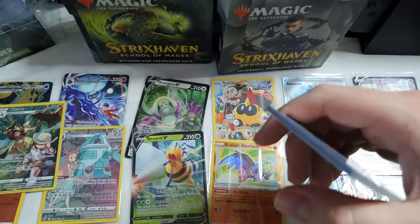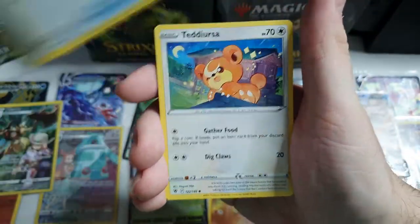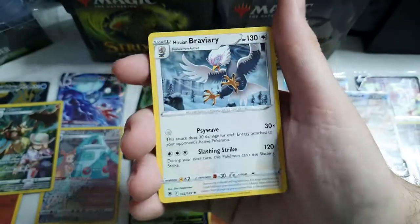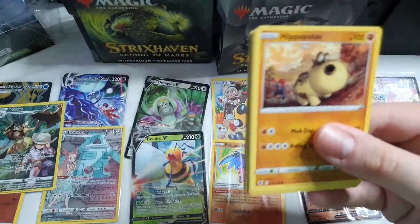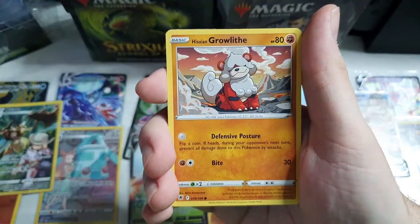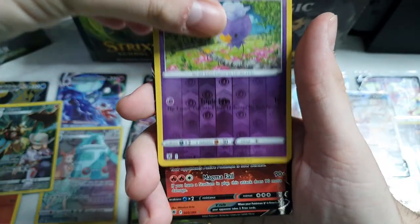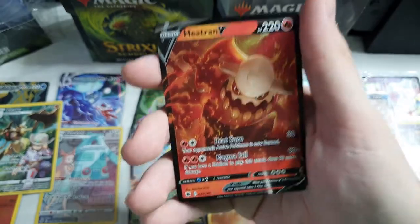Let's take one from the back. One, two, three. Water energy. Zissou, Gold Up, Super Effective Glasses, Teddy Ursa, Mantine, Voltorb, Basculin, Glameow, Reverse Holo Routes, and a normal Braviary. Eight remain. Here is the code — Un deux trois. Can we get another trainer gallery or even a secret rare? Drifloon, and I think that's a normal V. Heatran V — I don't think that is a full art, but not bad. Seven packs left.